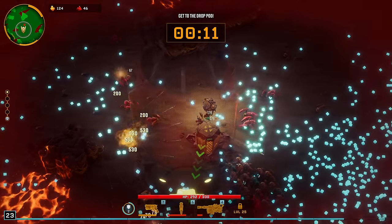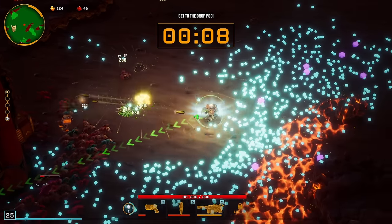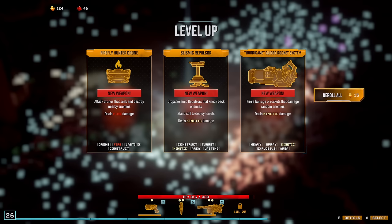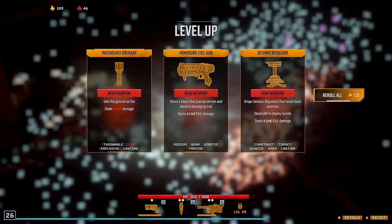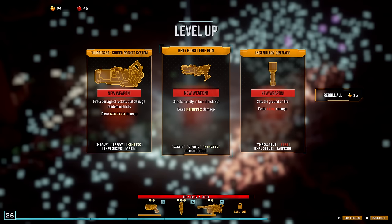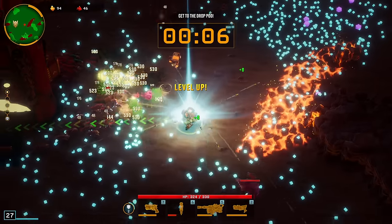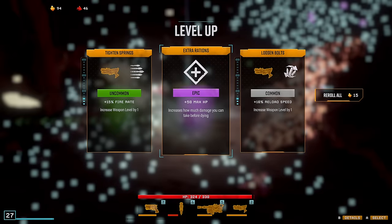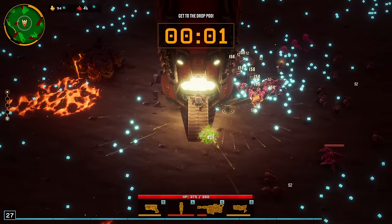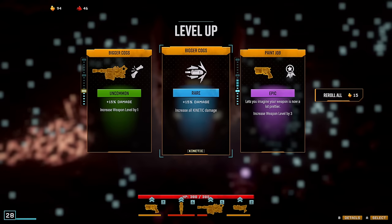The Drop Pod is about to leave — get moving. Thunderhead again. And then the last weapon — we are going to have to re-roll these. There's the Burst Fire. At least we got it. Let's do the Burst Fire. We'll do the HP there. That was the perfect loop too, because we got a lot of XP just by doing that loop. We're level 27 now. That was perfect.